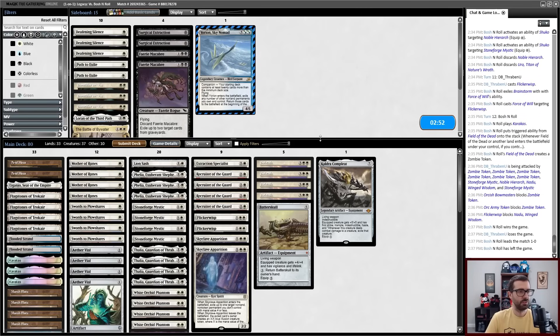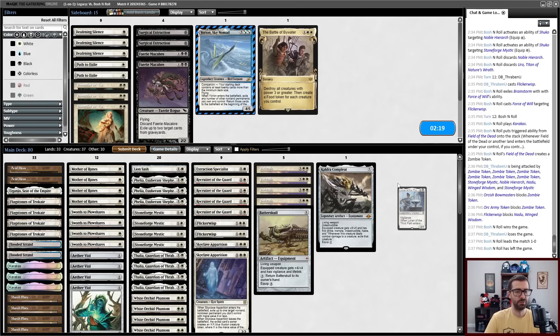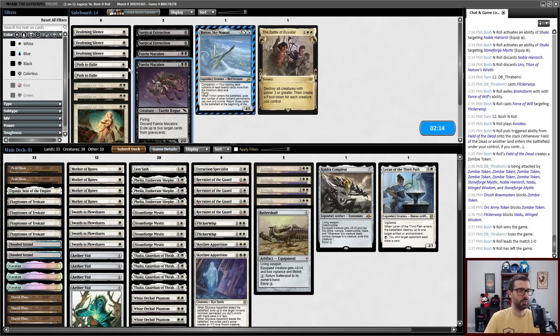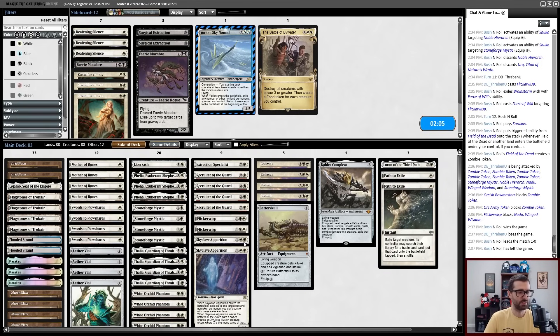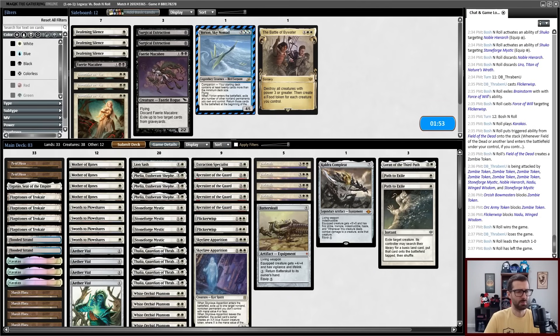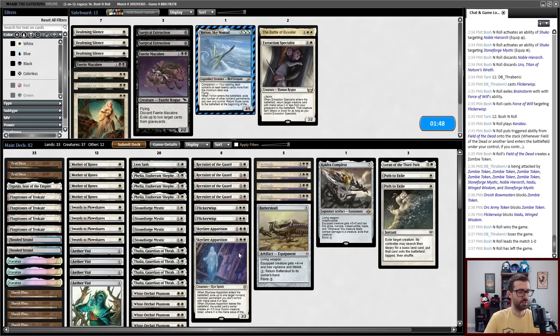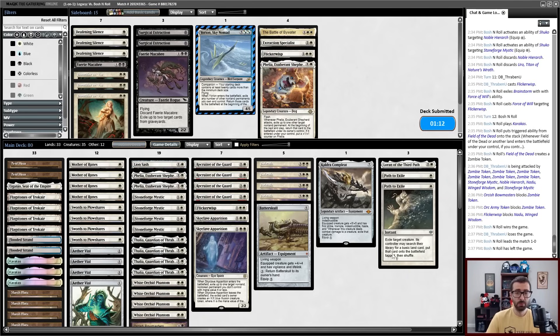That was kind of a crazy game. I need to look at the wording of Nadu. Deafening Silence could technically do some things. Battle of Bywater could do some things. Lauren is a good tutor target — I'm definitely playing that. Teferi exile is absolutely good — I'll be playing that. I'm not super excited about Deafening Silence. I like Bowmasters, Phantom, Thalia, and Stoneforge still. Extraction Specialist is a bit niche. I think I still like Vile. Liquor Whist does not necessarily have the best targets. And I will trim one Felia — my opponent does have Karakas, after all.